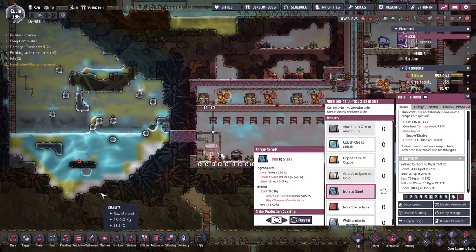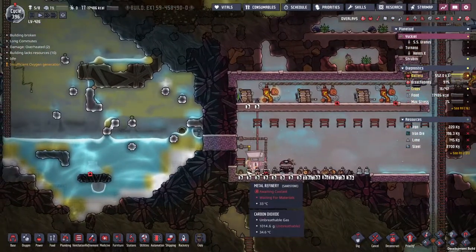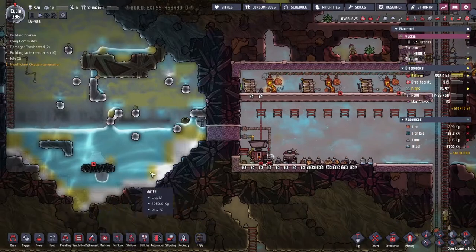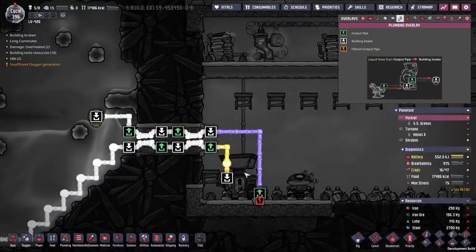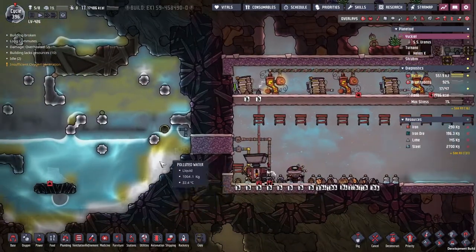But the water over here is only 20, so my working hypothesis is that this water got picked up at 20, got warmed up through these radiant liquid pipes that we've put here to cool down the metal refinery, and then this has somehow led it to being warmed up.